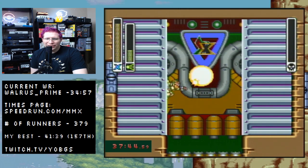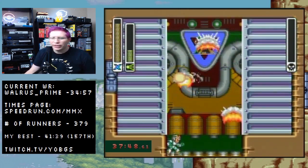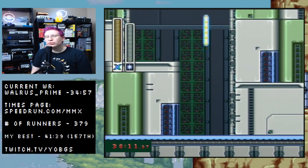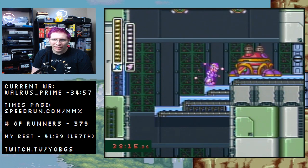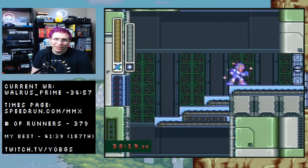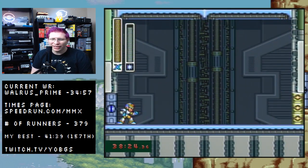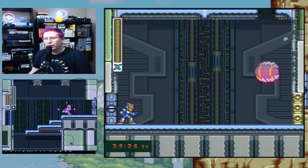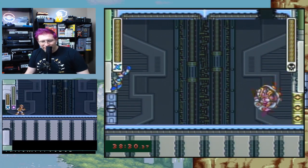Once you get those last few shots in, the spikes disappear and you fall to the floor. Ready for Sigma 3. There's a really cool trick at the beginning — charge up a tornado, jump to the platform, charge up an ice shot, and if the camera doesn't scroll up you can skip this boss fight altogether. I went too far forward. Good news is Armadillo is a pretty easy refight with the Hadouken.